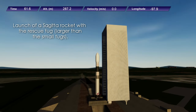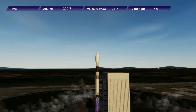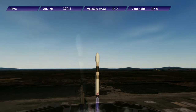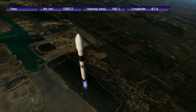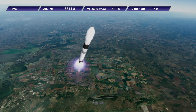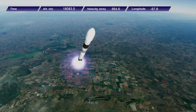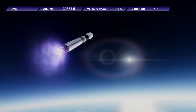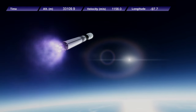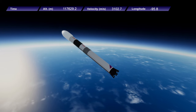I decide on a Sagita launch — the smallest rocket I currently have in service at Tampico — and it's carrying a rescue tug. Even the Sagita is overpowered for the rescue tug. I made the rescue tug as small as I thought was necessary. We would probably have to dock four of them to the station in order to make it work out, just because of the layout of the station.